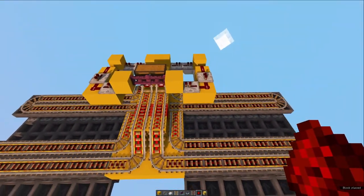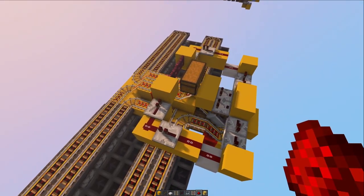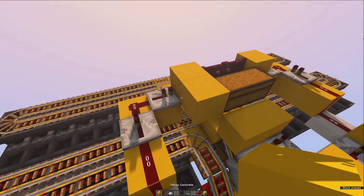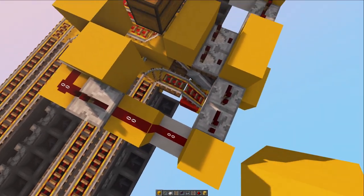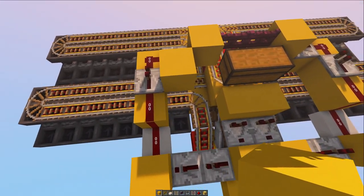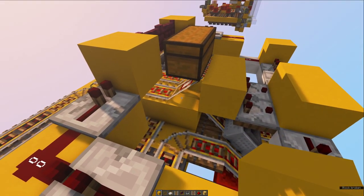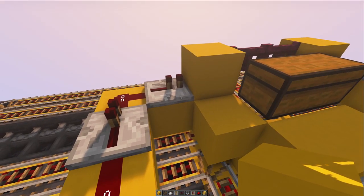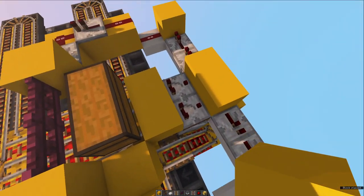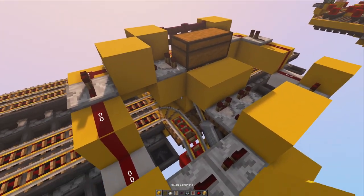Everything is now in place as far as the timings are concerned for that. However, we do also need to add in the timings to release the minecart. So add another block, get rid of that, add a block underneath or on the side of the detector rail, and then put one more block up like this. Then get a comparator which pulls the signal into this block.